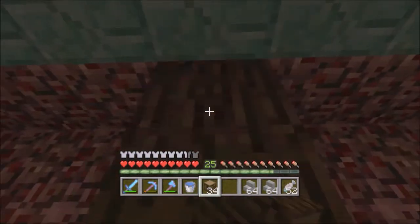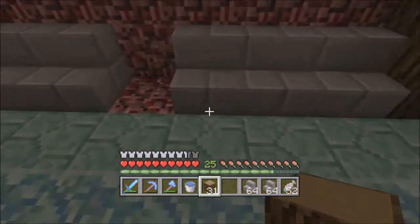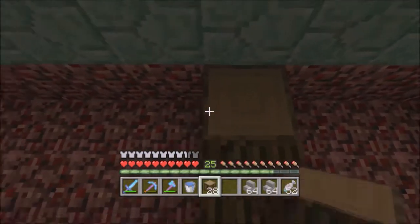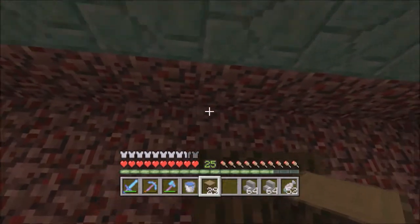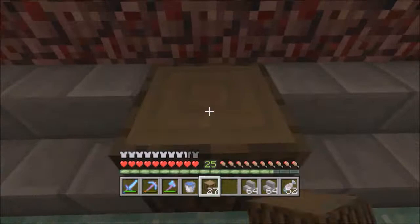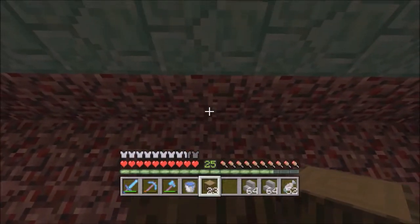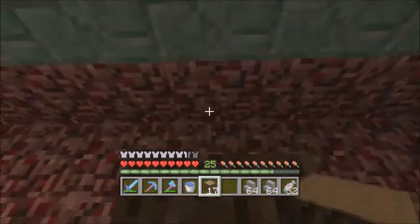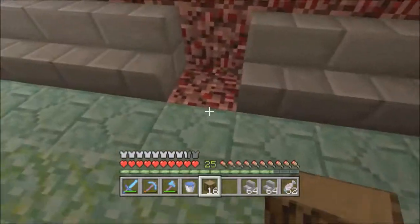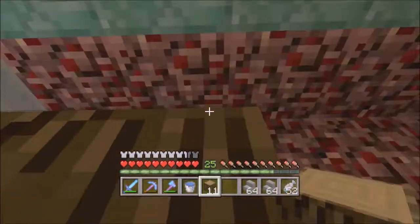My brother Zachary is in the room — Zachary, say hi to everyone. He said hi! Zachary is actually a football player and he's very good. He actually got an interception in one of his recent games, so if you want to congratulate Zachary down below in the comments that would be pretty cool.